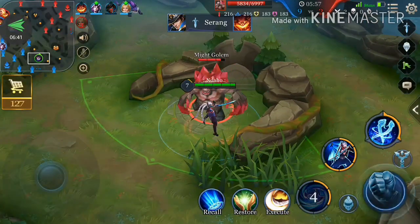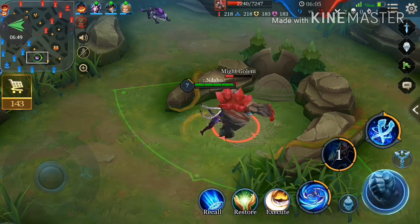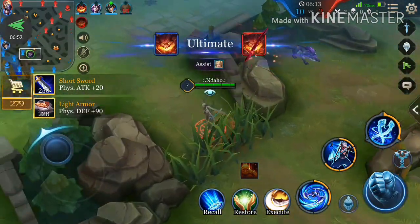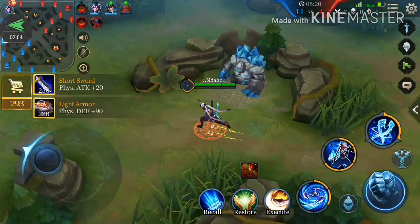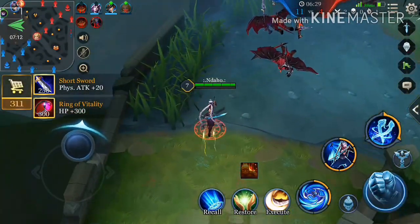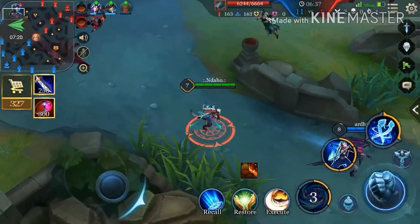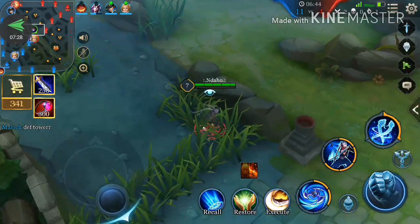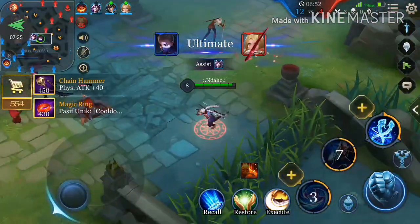Kita akan ambil buff merah coba. Selalu gunakan juga skill satu — Spin — karena setiap kita menggunakan Spin dan setiap kita melakukan normal attack, cooldown dari skill ini akan berkurang karena itu efek dari skill pasif-nya. Wow, sudah mati Malok punya teman dan juga musuh mati! Kerjasama tim ini sangat penting — death tower. Butterfly, yap, seperti itu cara mainnya.